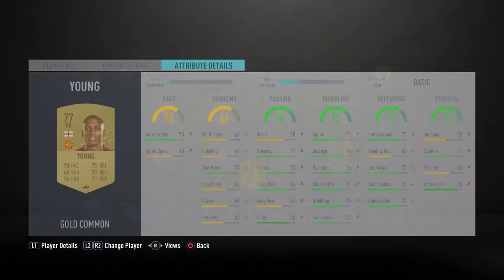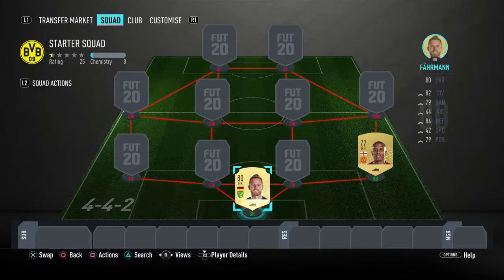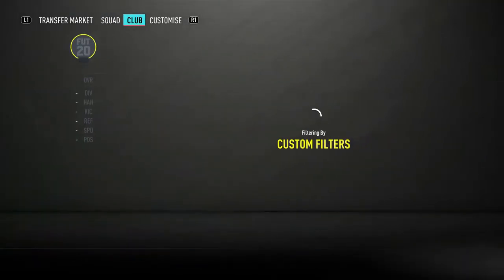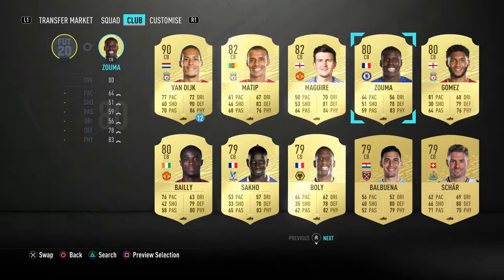Moving on to right back — Ashley Young. He's got quite a well-rounded card for a 77-rated: 70 pace, 75 dribbling, 74 passing are his main stats. He's only 600 coins, so that's why I've put him in here. He's a cheap player — even though he's not as great in real life anymore, we're going to put him in there.